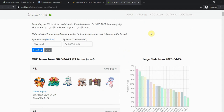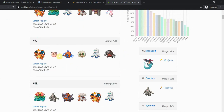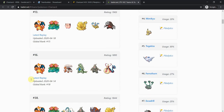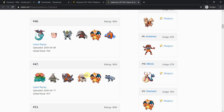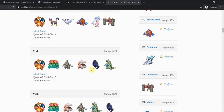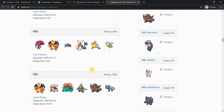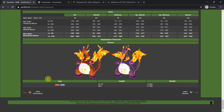Looking at Babrid.net to see what teams Charizard has been used on: Charizard + Venusaur is very common, Torkoal of course, Hatterene, Conkeldurr, Whimsicott, and Ninetales all appear. As you can see, a lot of these teams have a lot of support around Charizard. Like I said, there's a lot of high risk to high reward — if you don't position it correctly it can faint very quickly. Boosted Water type moves and Electric type moves will take it out easily.